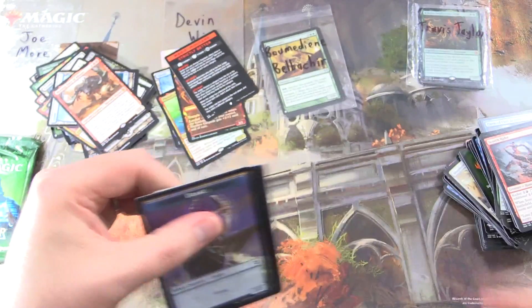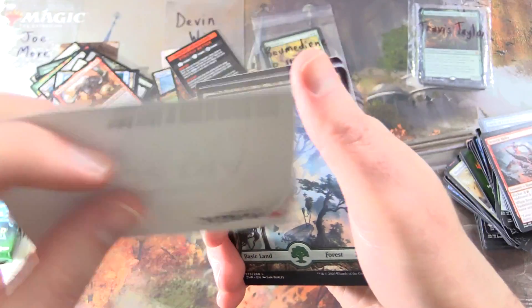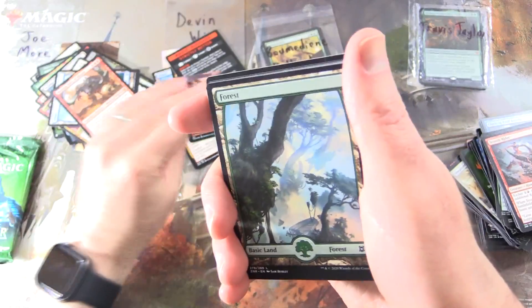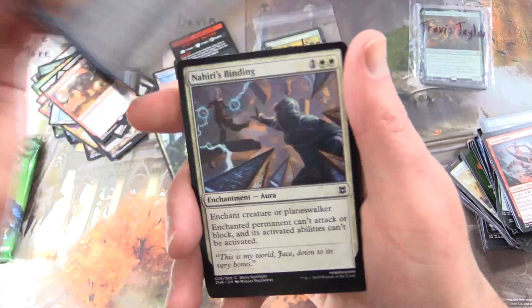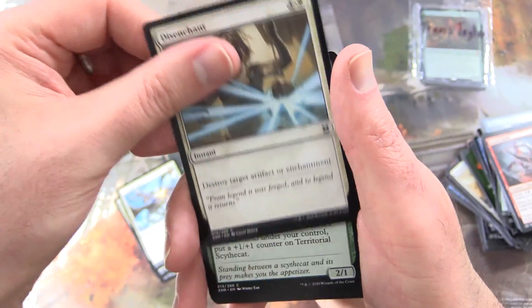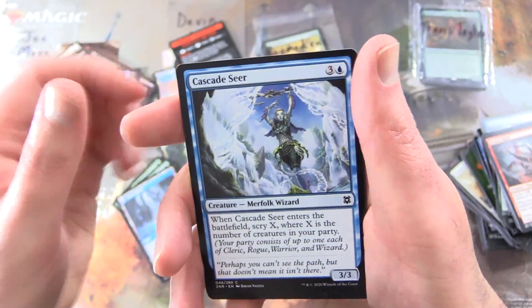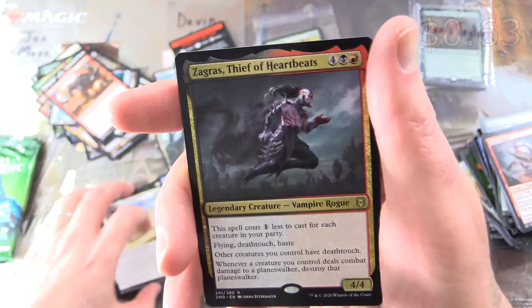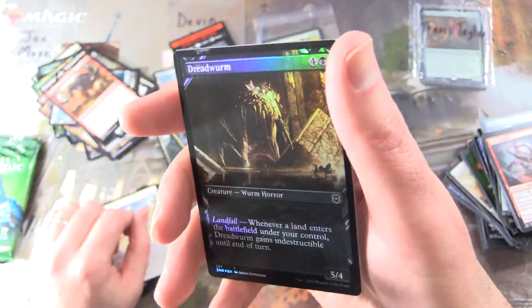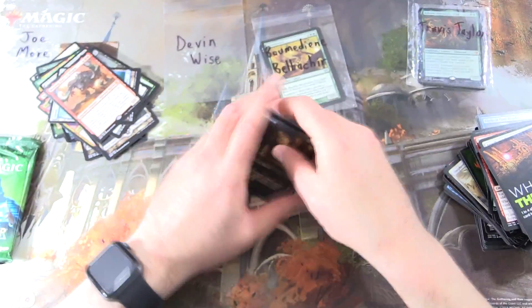And a second pack here for Devon — nothing from the list in that one. Some tasty artwork — Tazbury Beacon of Unity. We've got a Forest, Negate, Nahiri's Binding, Pressure Point, Disenchant, Territorial Sidecat, Miraza Spratling, Drury Disruption — Trury Ruins on the other side — Cascade Seer, Angel Heart Protector. And the rare is Zagrus, Thief of Heartbeats in the Rakdos colors — nice. And a foil Dread Worm Showcase. I wish we saw more cards from the list. Enjoy those pulls, Devon.